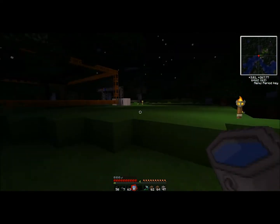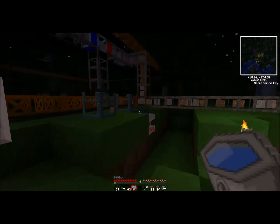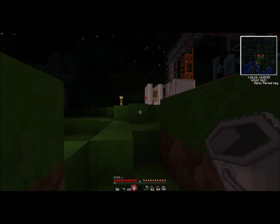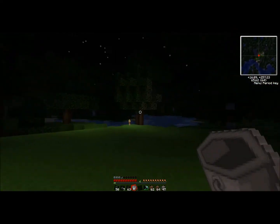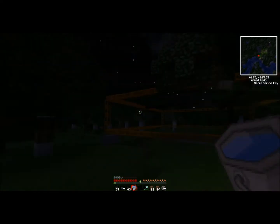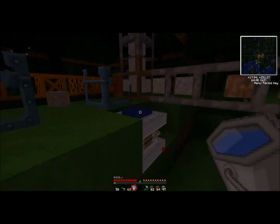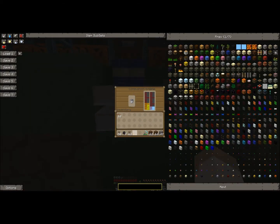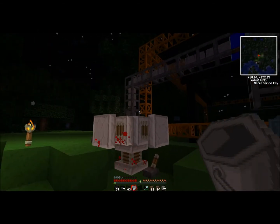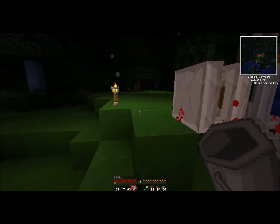My oil rig decided to, well, let's just say blow up. So I decided to just stop the oil rig and try and find a different source of energy. I'm going to try and do solar arrays. Oh, there's the music — so beautiful. The combustion engines are so much faster than the steam engines.